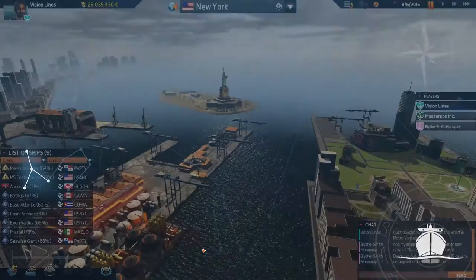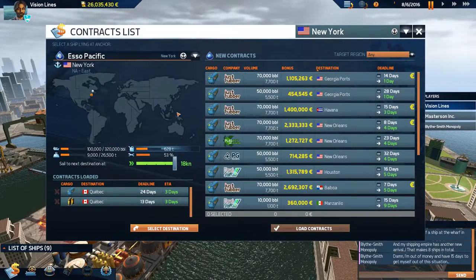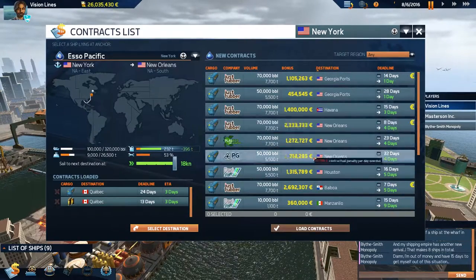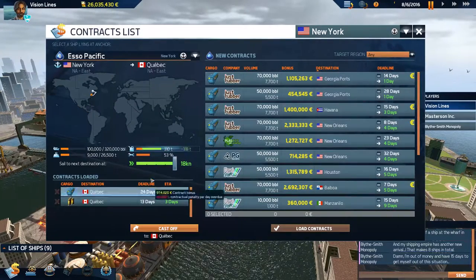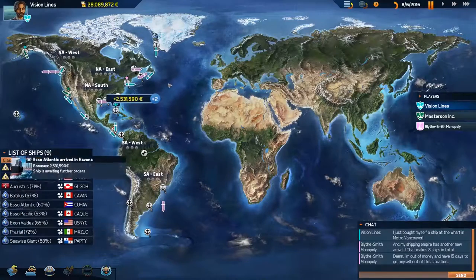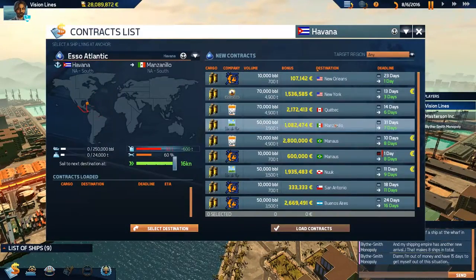Didn't even leave the port and a new ship came in. Go figure. Nothing for Halifax either — stuff to New Orleans would be nice. What a shame. Let's see what our fuel is. We'll fuel up and cast off. The problem is we're going short two-day runs here and there. There's just not enough contracts to make it better for these longer runs.